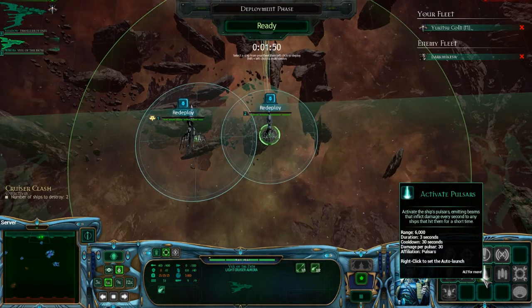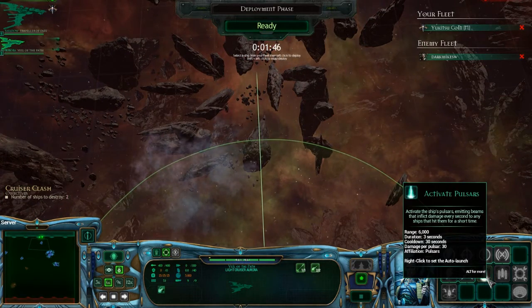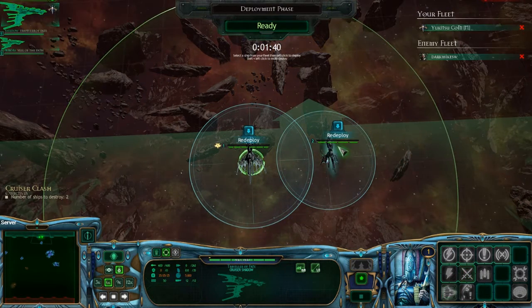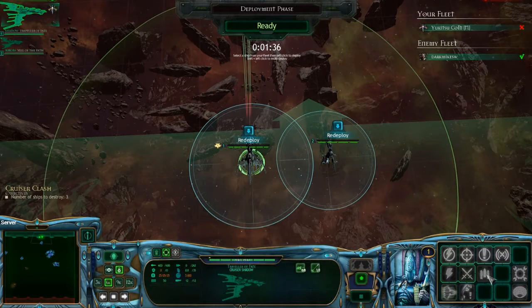If your opponent is in a gas cloud or something, that extended range is really useful — because as you can see it says 6,000 range, but it'll actually fire out to 9,000. Anyway, looks like our opponent has two ships of their own. Let's go ahead and set our torpedoes.